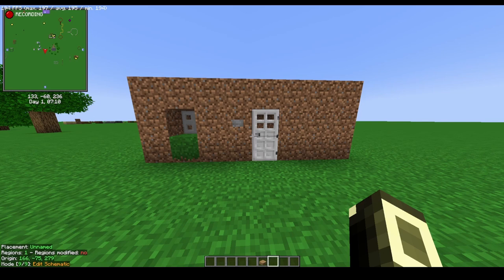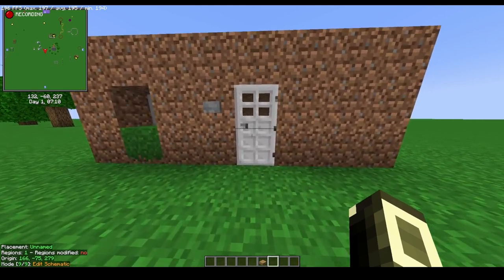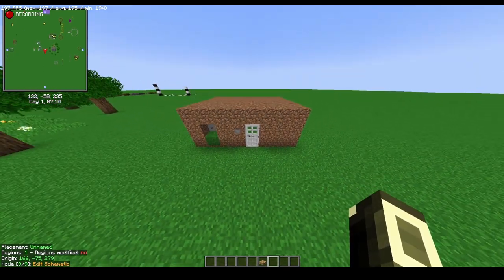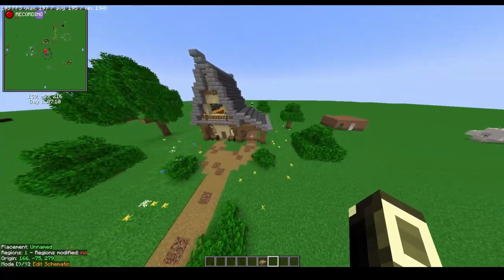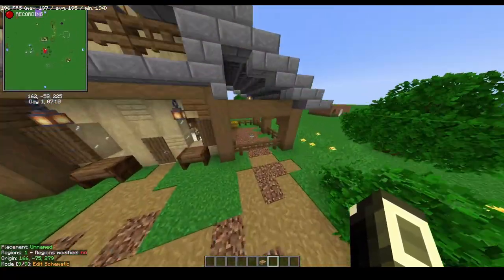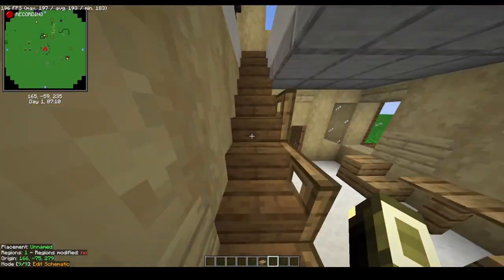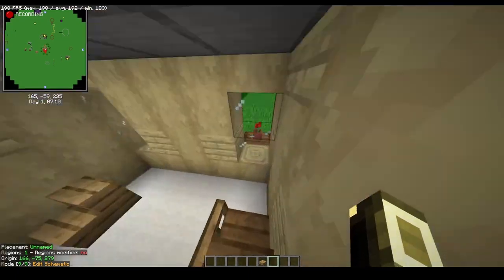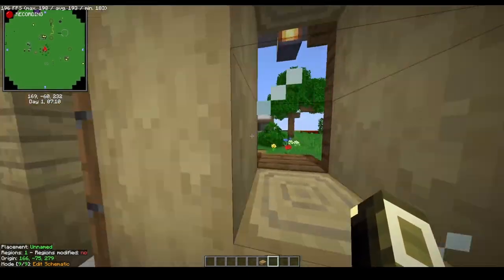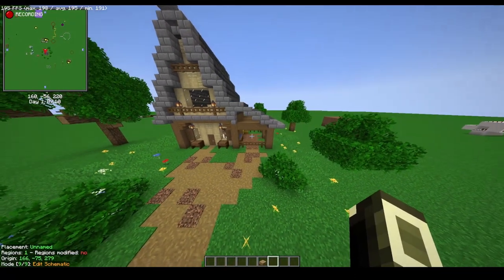Hey guys, it's your boy 100 Hate and I'm back with another tutorial. Today I'm going to show you how you can turn your dirt house into a gorgeous medieval style build with a little horse bay. We have a full functioning house with storage, all the utility blocks, great views, and a great look. Super happy with this build — let's get right into it.